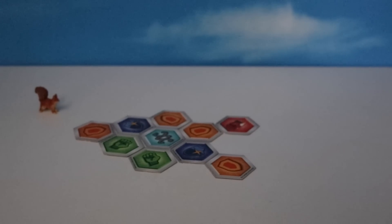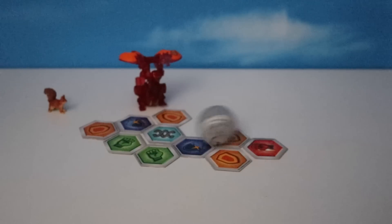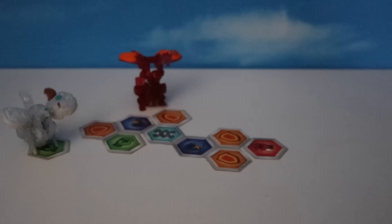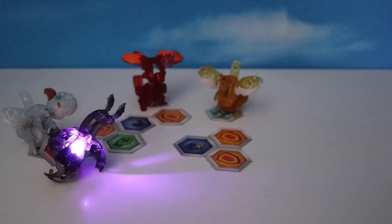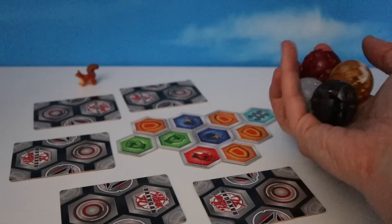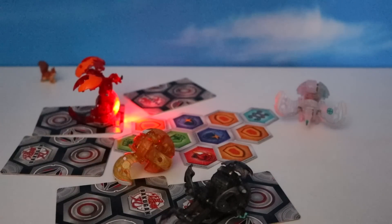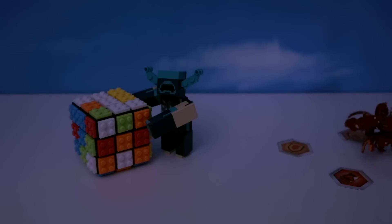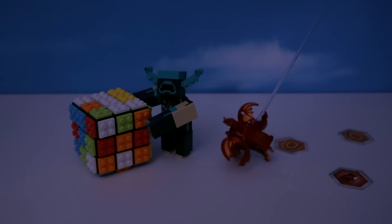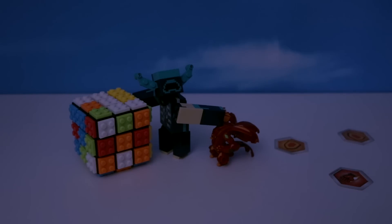And now, for everyone's favorite part — Nova Bakugan at night. Dragonoid starts off with a nice glow. Heos Pegatrix burning our retinas. The other Pegatrix also bright. And finally a great Nilius glowy purple. Do we dare roll them all at once? Who turned out the lights? It's really dark in here.